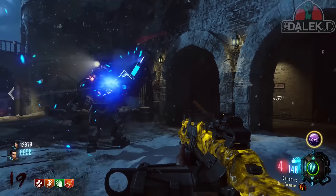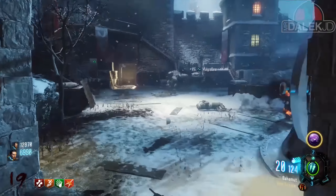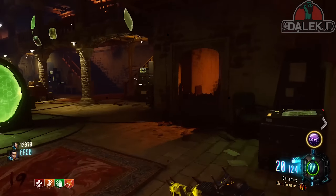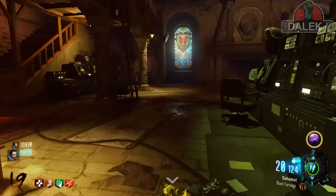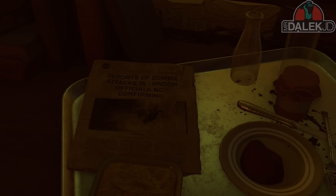Today I'm going to be showing you a brand new small easter egg on Der Eisendrache involving the melee plunger weapon and newspapers. In the mission control room you're going to find a newspaper on a table. This newspaper has the headline 'Huge Parade in London, Large Turnout for Parade' with a picture of a large group of people. There's another newspaper in the projector room next to Sam's room that says 'Report of Zombie Attacks in London, Officials Not Confirming.'